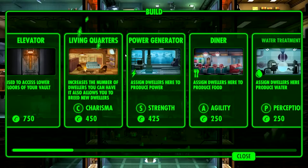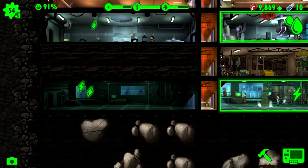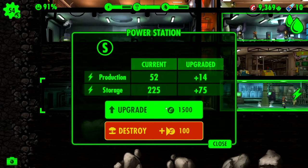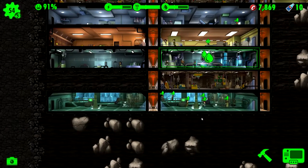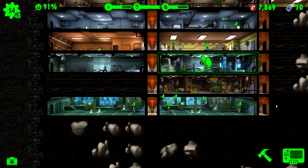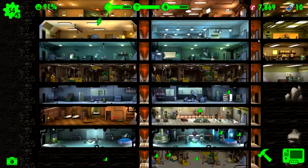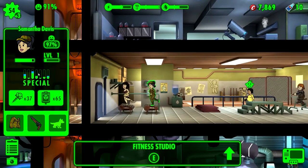Let's build it right here next to the other one. I can't remember if upgrading the power station also increases storage capacity. So let's max that one out. We can take — if only they would stand still — let's just take three of these over here. All these guys are still training for working up here. They are gonna be our badasses to protect the vault. Their endurance is getting up there.